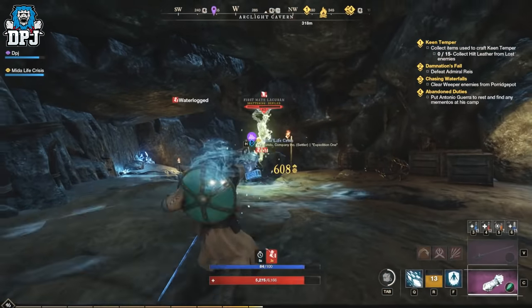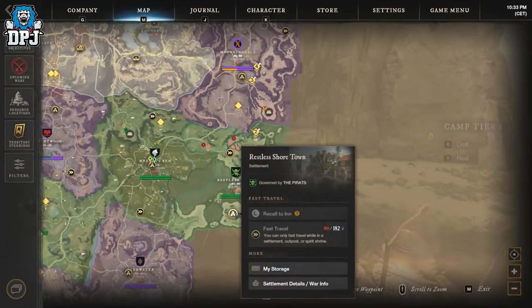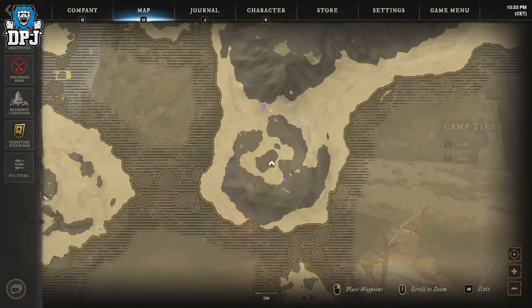Next up we have First Mate Akuren, who is a level 40. This dude is located here on the map. He also spawns in at every minute and his dedicated loot pool you can see on screen now.